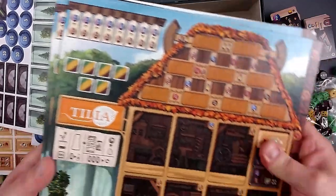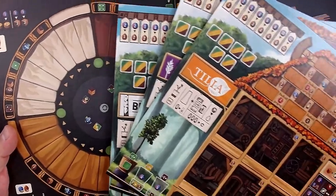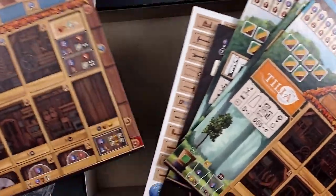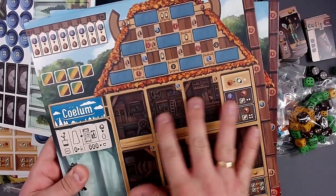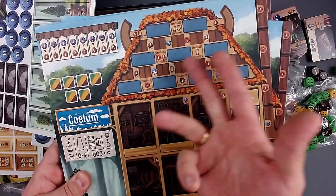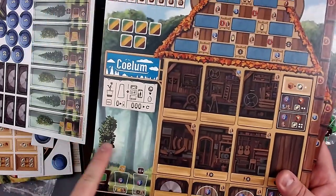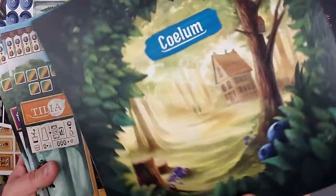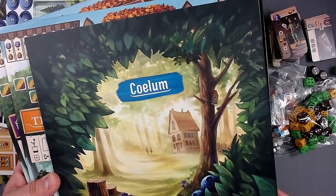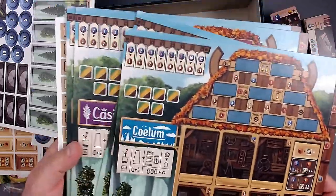And these are the player boards. Tilia, Cassia, Betula — and oh, there's one more, Coalum. These are really nice. This is your workshop — I think here we put the helper cards, and maybe your saw blades, or the items you have to make, and here you plant your trees. I really like the look of that. And on the other side, there's some artwork for noting your player name. Really, really cool.